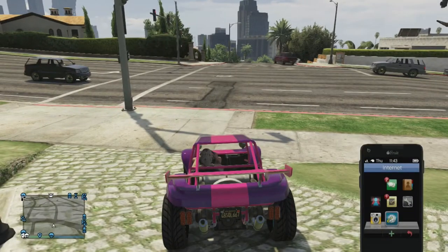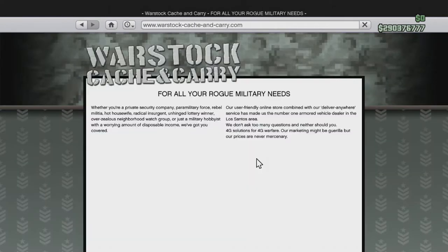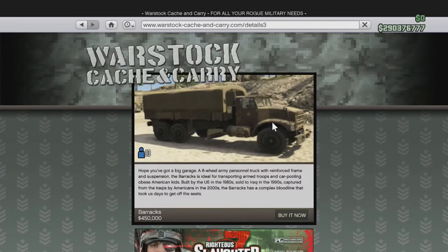So what you do is go on your phone, go to Travel and Transport, then go over to Warstock. Just pick anything you can — like I just picked Barracks, because it's the first one I can potentially buy. You don't want to actually buy it, you're not gonna buy it.